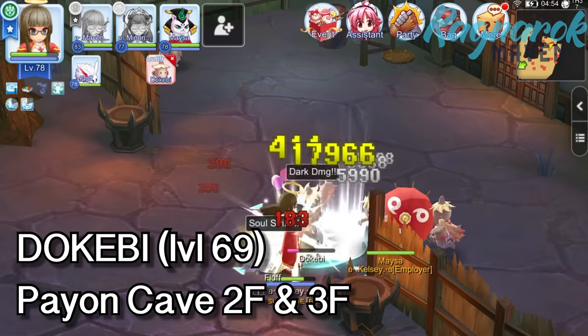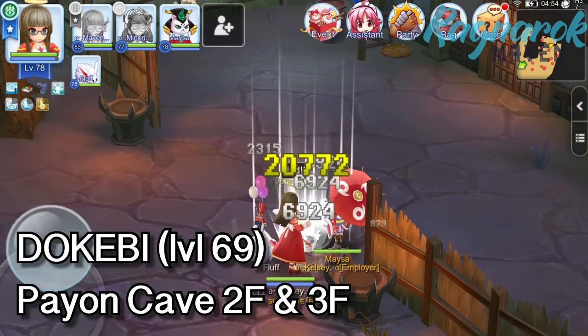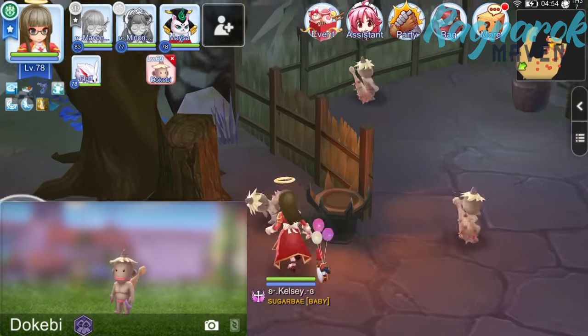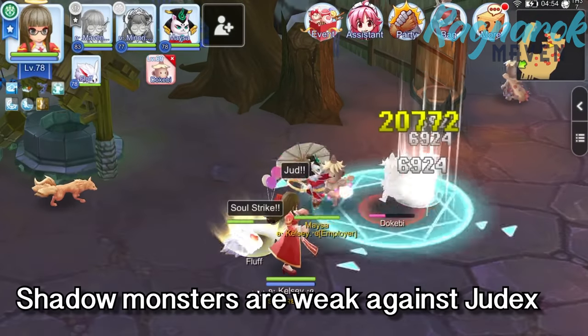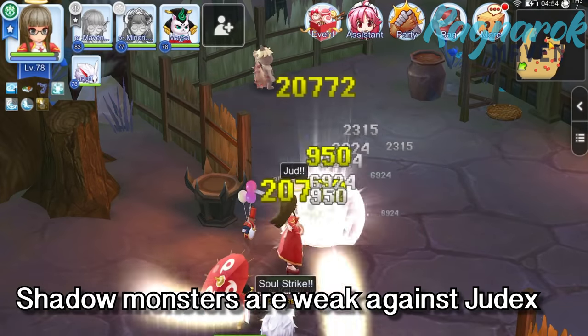Once you have your Judex build ready, you can try farming the level 69 Dokkabi located at the second and third floors of the Paian Cave. The Dokkabi is of Shadow Element, which is weak against the Holy Element. Since Judex deals Holy Magic damage, targeting Shadow Element monsters is ideal.